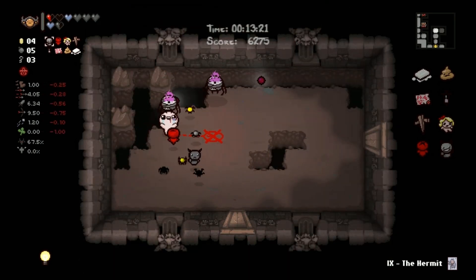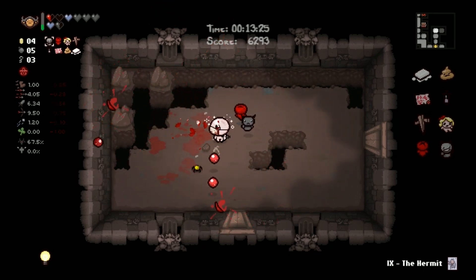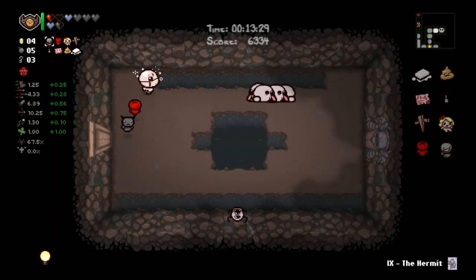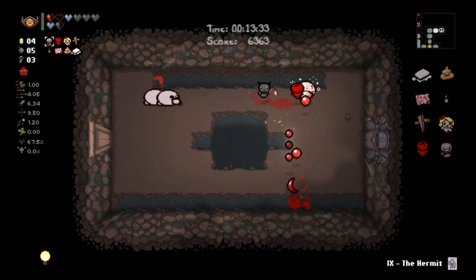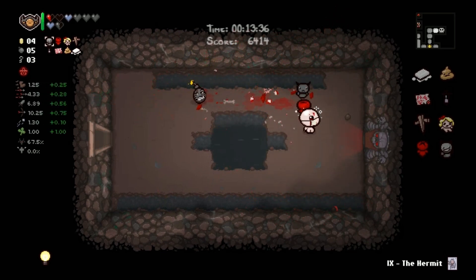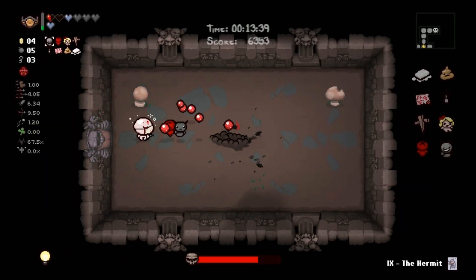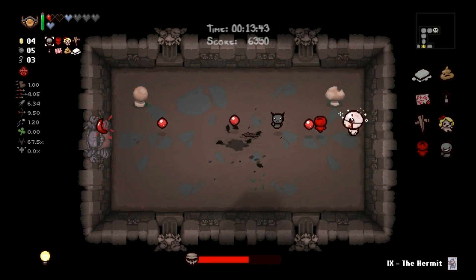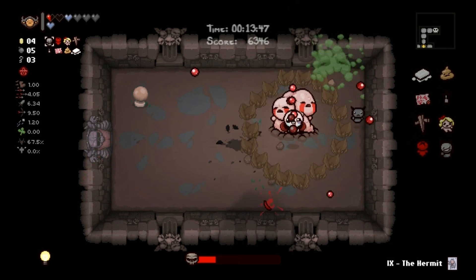We're walking through this caves floor here. It doesn't kill everybody - those spiders did survive unfortunately. But it's pretty nice. You do got to watch out though, because if you land in enemies that are walking into you and you don't kill them, they'll hurt you. If you land in creep, that could hurt you too. You could dash towards Polycephalus and not actually hit him like I just did, and take damage, so you gotta be careful.